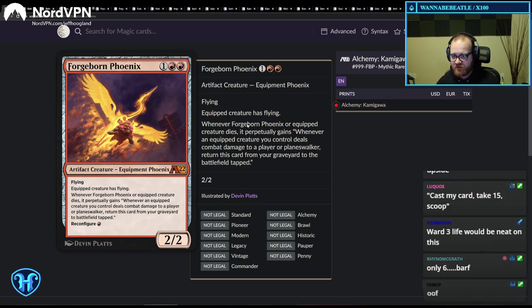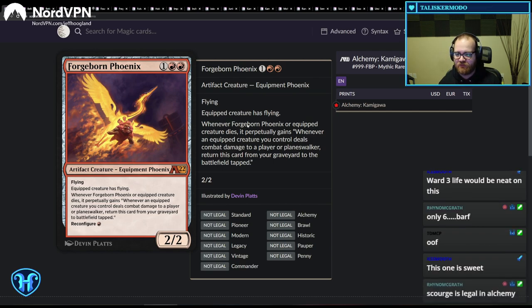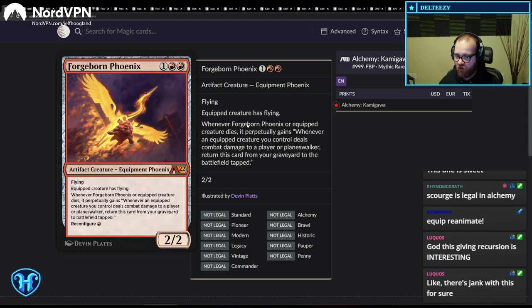Forgeborn Phoenix. Reconfigure means you can turn this creature into an equipment and attach it to one of your creatures. The equipped creature has flying, and whenever Forgeborn Phoenix or the equipped creature dies, it perpetually gains: 'Whenever an equipped creature deals combat damage to a player, return this card from your graveyard to the battlefield tapped.' Perpetual means forever — the card turns purple. This could be what puts the Nahiri Warriors equipment deck over the top in Alchemy, and it's also worth exploring in a Jeskai artifact shell.